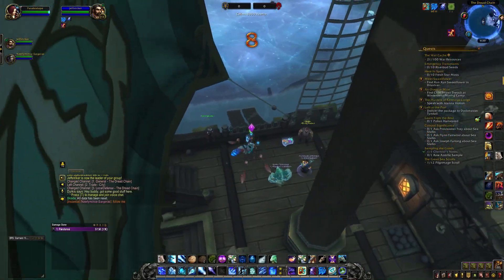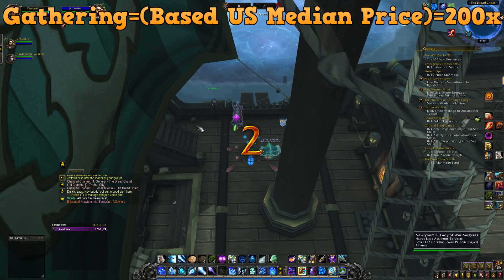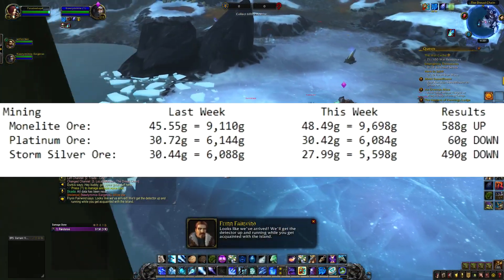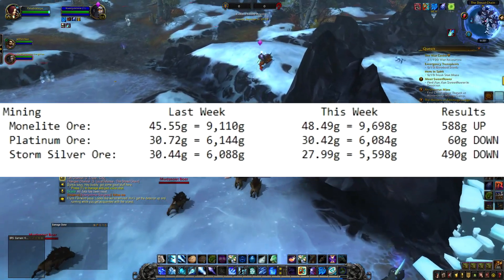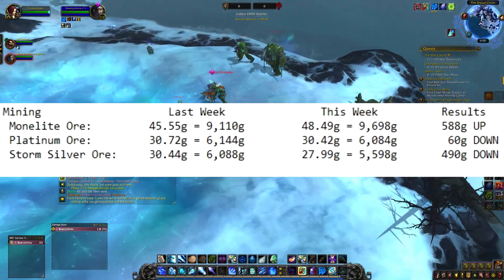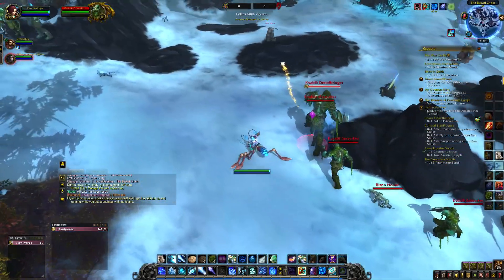So the first thing we're going to be doing is going over gathering. The base to medium price equals 200 as always. We're also going to be going over the undermined journal as always. So let's get into the first bracket — mining. Moonlit ore is going to go 588, platinum ore is going to go 60 down, and storm silver ore is 490 down. It looks like storm silver ore is getting hit hard, so basically don't go for that. If you want something, go for moonlit ore — that is actually going up a lot.